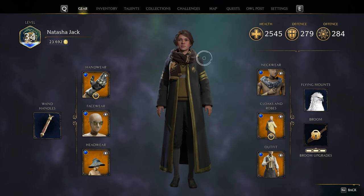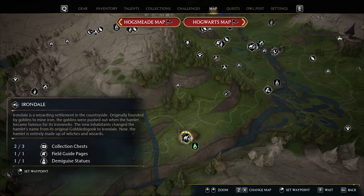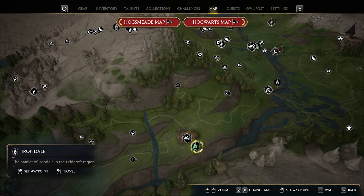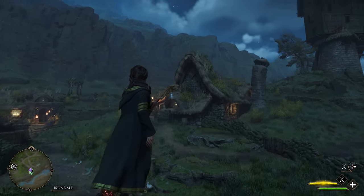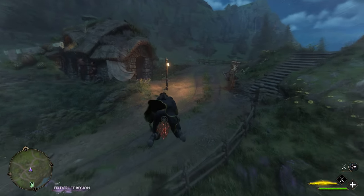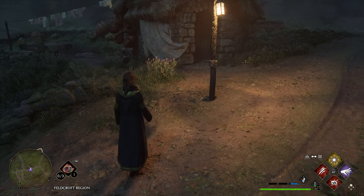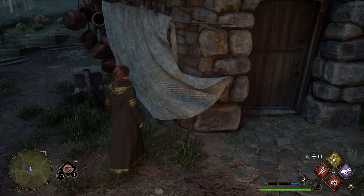First up you want to open up your main menu, go along to the map, and locate Irondale. Once heading there you'll want to head over to this house that I'm flying to right now and walk over to the cloth. Once you're over there you'll realize that your character will glitch a little bit — just walk around a little bit more and your character will walk through the floor.